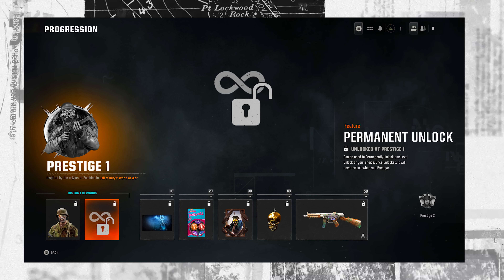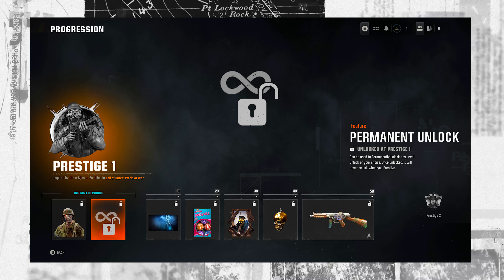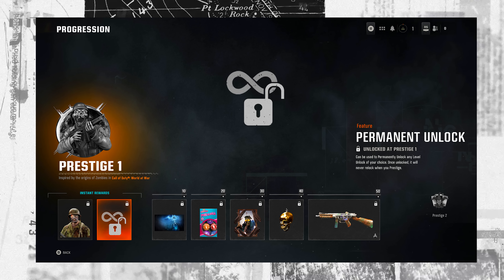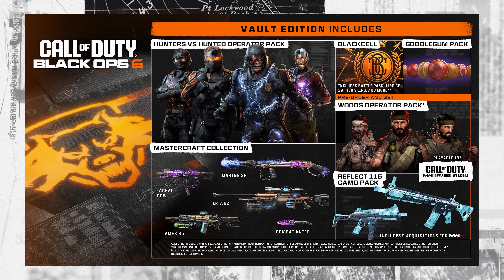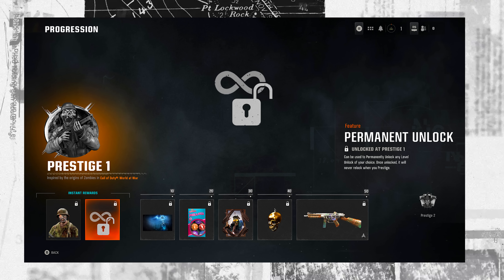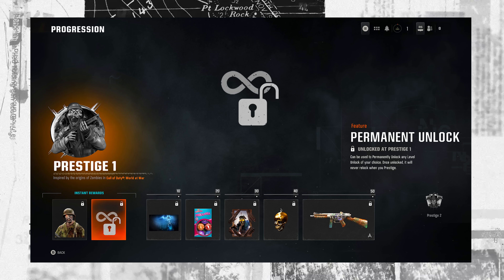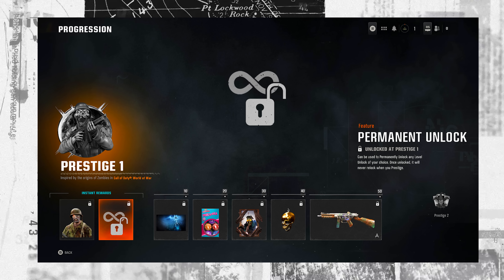On a bigger-picture note, consider your Permanent Unlock Tokens and use them strategically for what you think will be best for you. While there are no pre-order Permanent Unlock Tokens at launch like we've seen in the past, if you plan on prestiging, keep in mind you'll get one every single prestige. Earned blueprints — like vault edition weapon blueprints or campaign reward blueprints — will permanently unlock that weapon without consuming a token. Early on, try to plan out what you enjoy most and see if there's an upcoming blueprint reward, prestige reward, or something in the battle pass down the line.